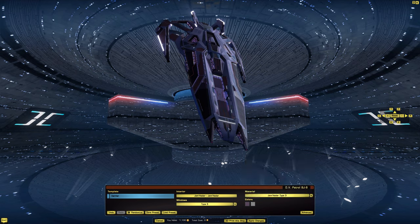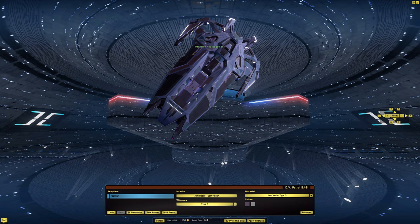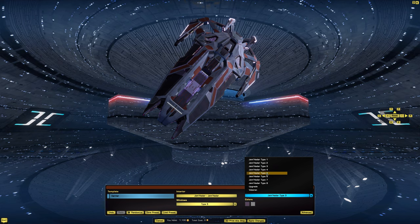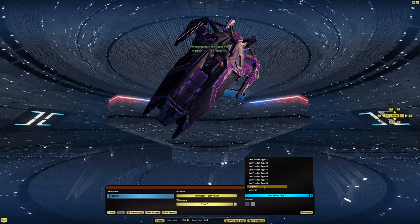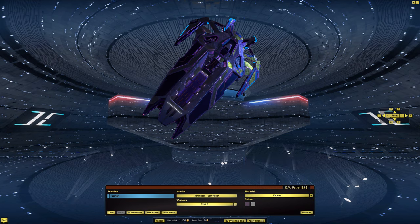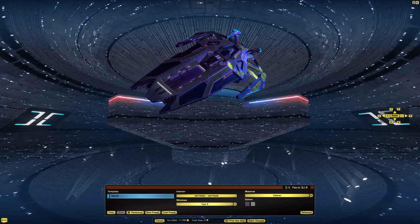Continuing through the hull materials: Type 5 looks pretty cool, Type 6, Type 7 looks really nice. But this Type 8 that it comes with is just phenomenal. Then we have Upgrade, which looks pretty cool, and Veteran, which also looks pretty cool — I love the color change when the light hits it. Let's put it back to Type 8. There aren't really any pieces to swap out.